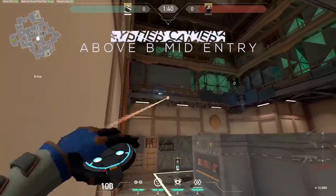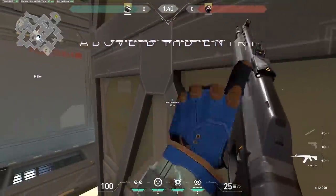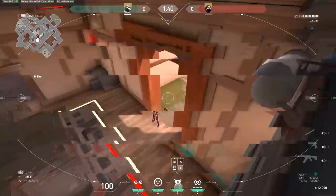Above B mid entry. You put up your camera above mid entry. I would go for the right side because then you can see straight into where enemies are going to be. You can also hide by C link behind a box and wallbang.